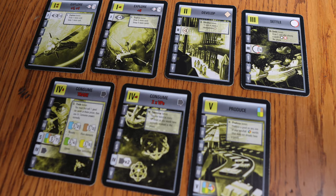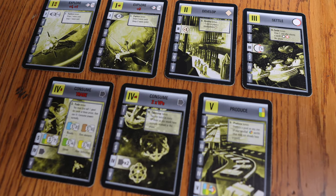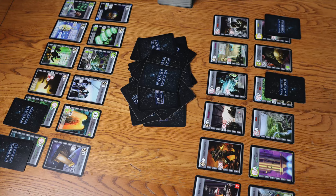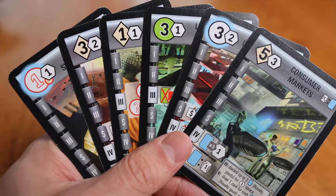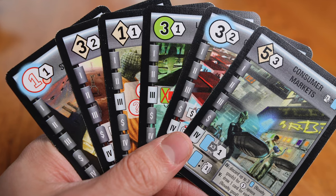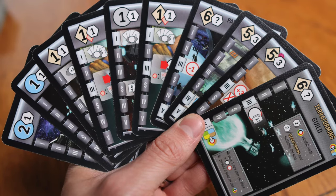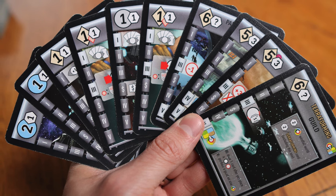These phases include exploring to get more cards into your hand, settling worlds and investing in developments, producing goods on your existing worlds, and consuming those goods for either cards or victory points. The game continues until either the 12th card has been played in a player's tableau, or all of the victory point chips have been claimed. At the heart of Race for the Galaxy is a tight game of hand management, where every card in your hand can be either played into your tableau or used as money to play other cards. With a hard hand limit of 10 cards, you are forced to make tough decisions about which cards to play and which to sacrifice to keep your strategy moving along.